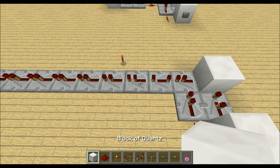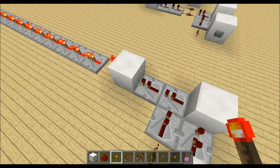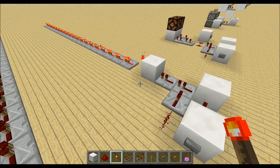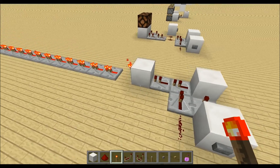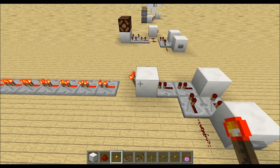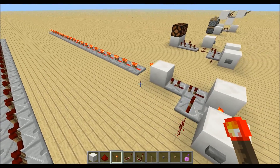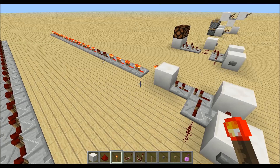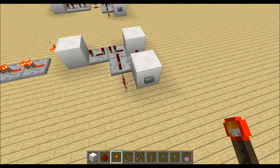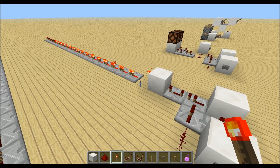Another important thing is with redstone torches. If I put a one-tick pulse into a redstone torch, nothing happens — a redstone torch can't handle one-tick pulses. But if I put a two-tick pulse into a redstone torch we get a two-tick pulse out as well. The same goes for three and four ticks, but keep in mind that a torch can't handle one-tick pulses.